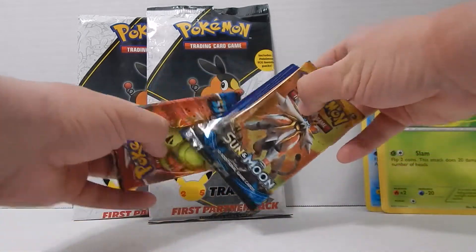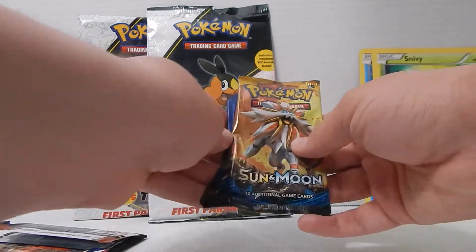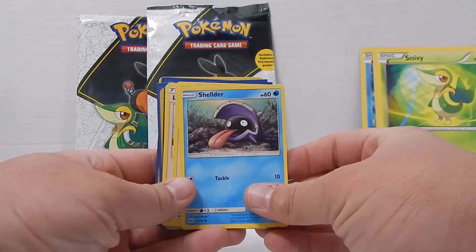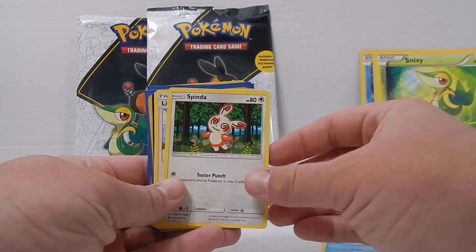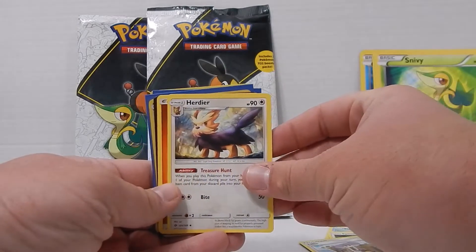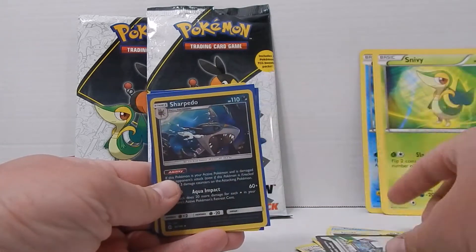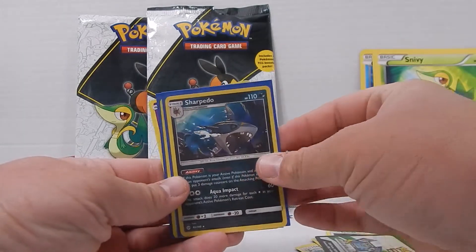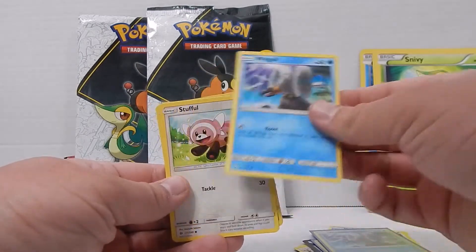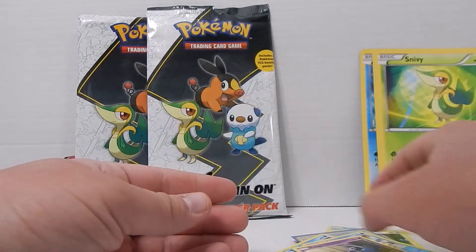We have a Sun and Moon booster pack and then a Sword and Shield Battle Styles pack. We got Shelter, Lillie, Scottie dog, Fire Energy, Sharpedo reverse, a regular holographic Sharpedo, a reverse holographic Wingull, a regular Wingull, Stufful, Seel, Sea Lion, and then a Zubat.